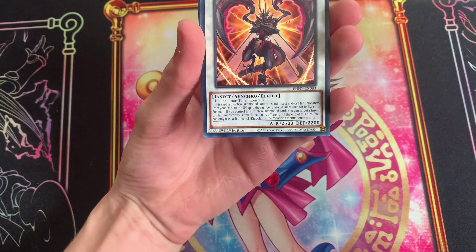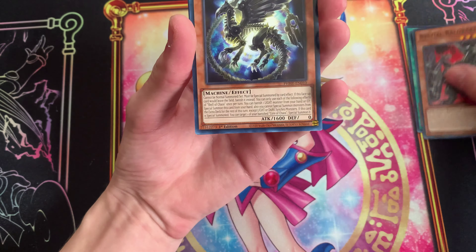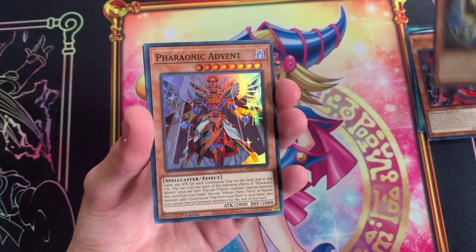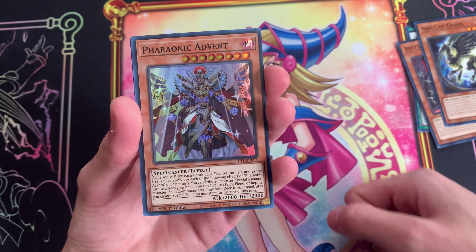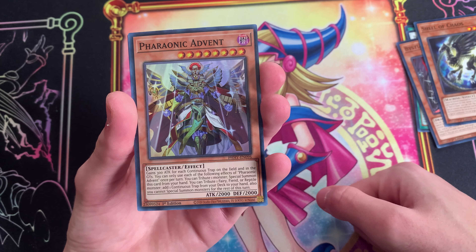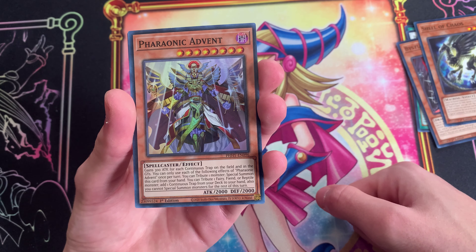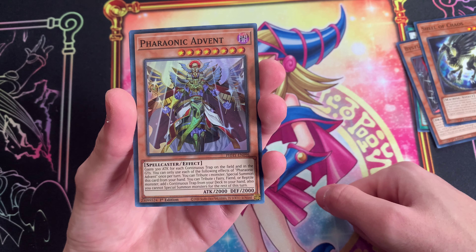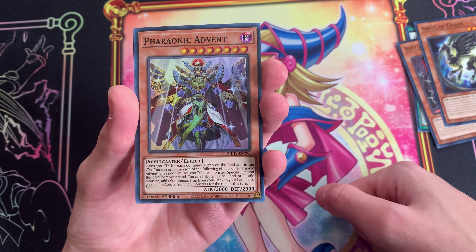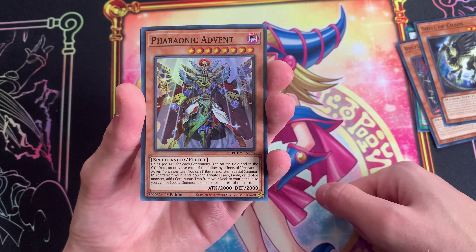Giant Ball Game, Diablonus the Menacing Mantis again, Shell of Chaos — oh that's actually kind of cool, I like this. Pharaotic Advent: gains 300 attack for each continuous spell on the field and in the graveyard. You can tribute one monster — special summon this card from your hand — you can tribute one fairy or reptile monster to add one continuous trap from your deck to your hand.